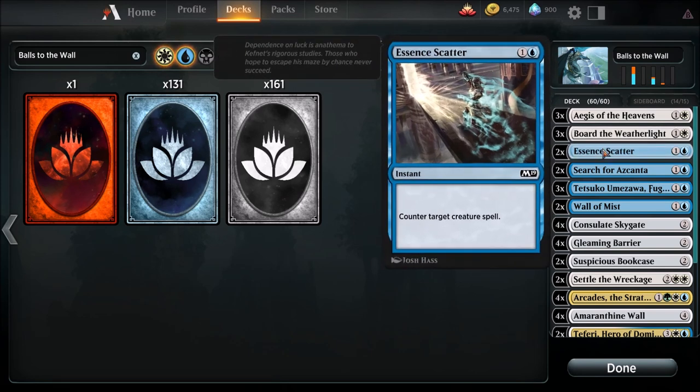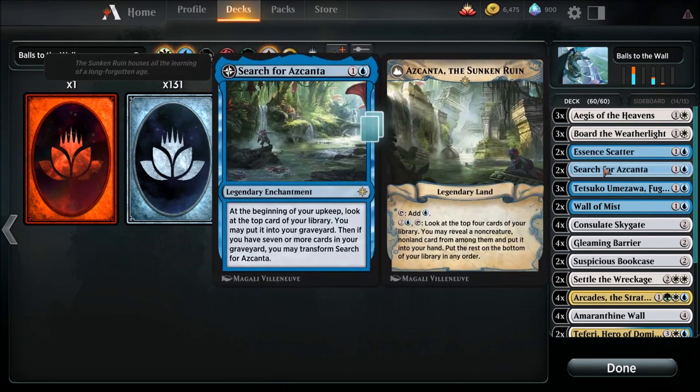We're going to have two Essence Scatters for some counter abilities. We also have a card to help search — this gives us the ability to scry. We can look at the top card of our library and put it in the graveyard or leave it on top. That's going to help out a whole lot to get to our Tetsuko and Arcades.